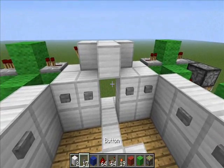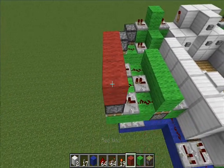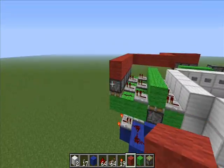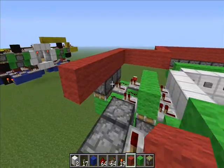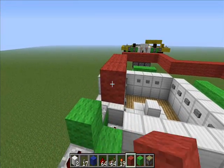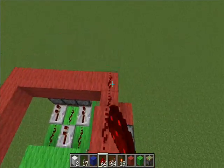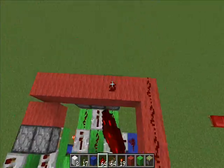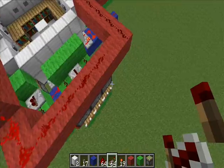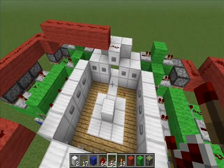Turn it off. Now we're going to add a reset line. The reset line is pretty simple — all we have to do is trigger these sticky pistons. Lay a line right over them, extend this up and drag it over. Lay dust on these on this wall. When placing your repeaters, don't put them over top of the pistons because then it won't reset. And there's the reset line.